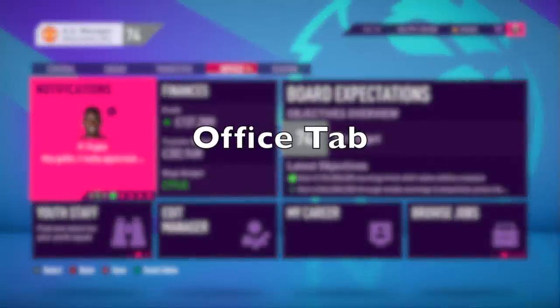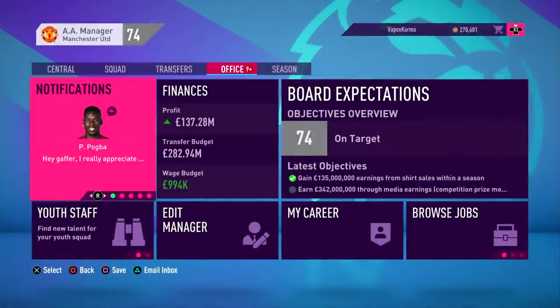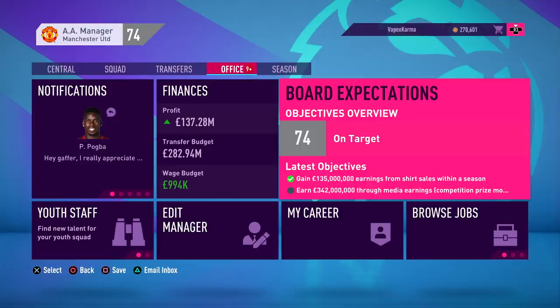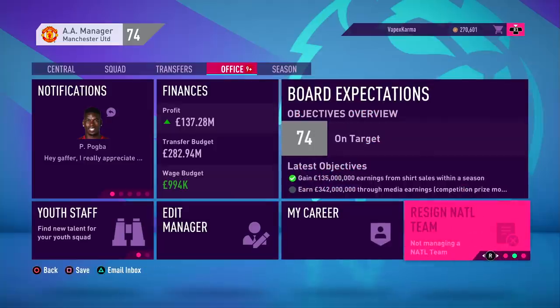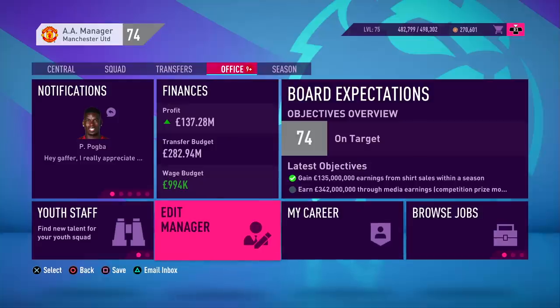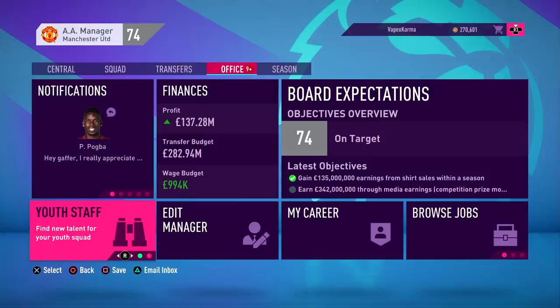Next up is the office tab in career mode. In FIFA 20 you've got notifications for player conversations and emails, a finances tile showing transfer budget and profit/loss, board expectations with objectives and approval rating, browse jobs and national team offers, and a 'My Career' section with trophies, season stats, edit manager options, and a youth section for finding new staff and talent.